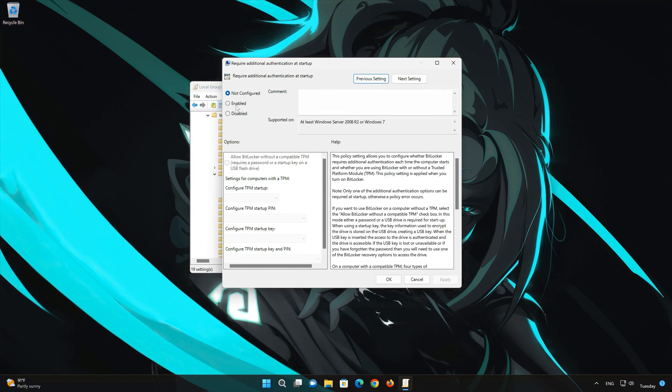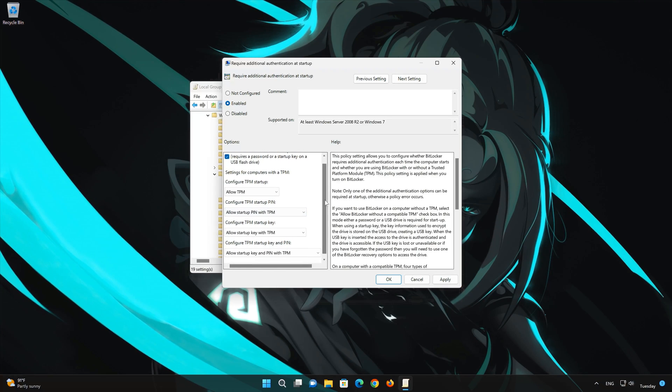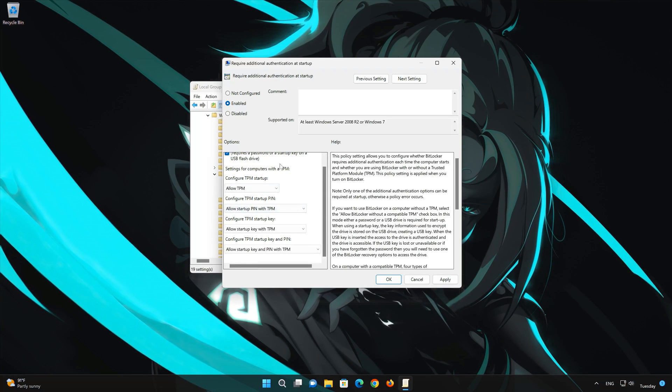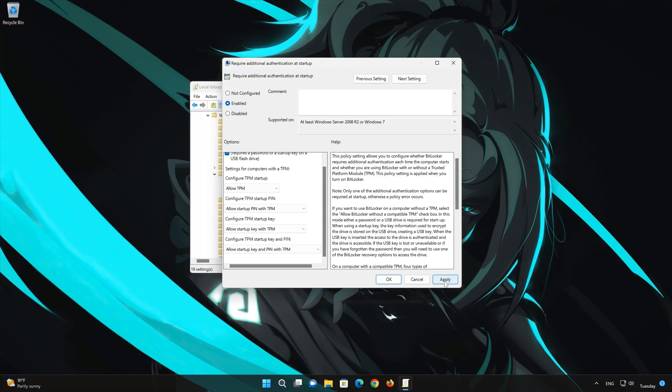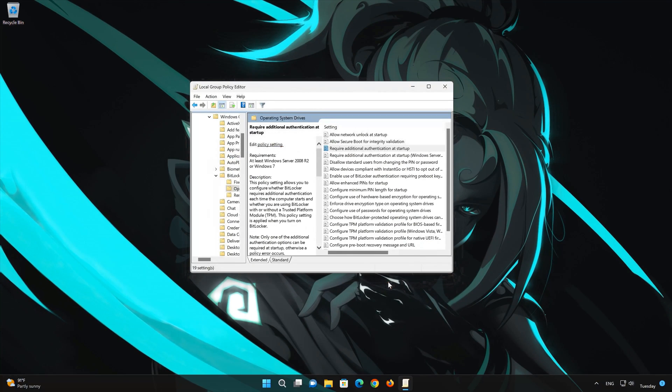Select Enabled and make sure all settings allow TPM. Press Apply then OK to apply the changes. Close the local group policy editor and restart your PC.